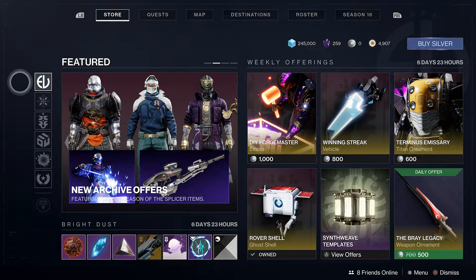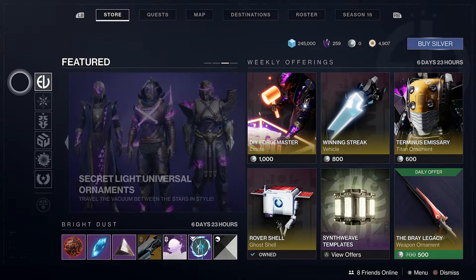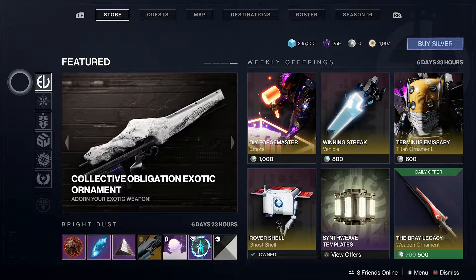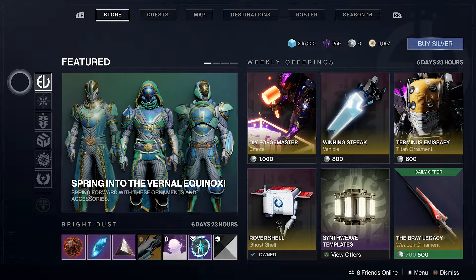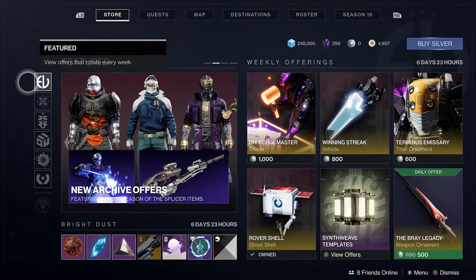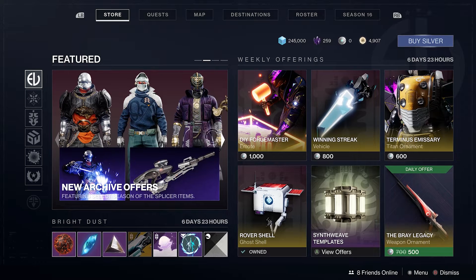It is currently week 4, which I still don't get — according to our season challenges it says week 4, so we're going by that, even though next week would actually be week 4 because that's when it would be a month since the release of Witch Queen. But it says week 4 on our challenges already, so it's got to be week 4 — but it isn't, but it is. It doesn't make sense.